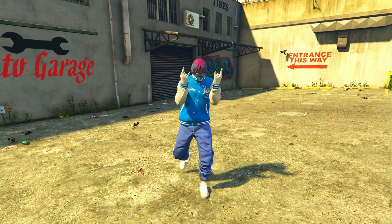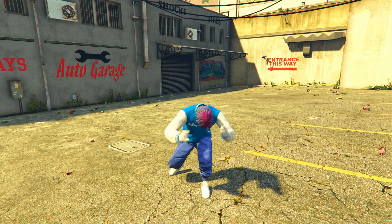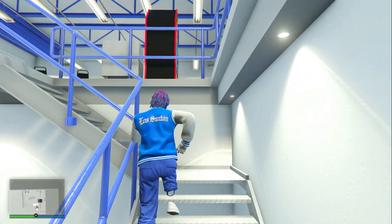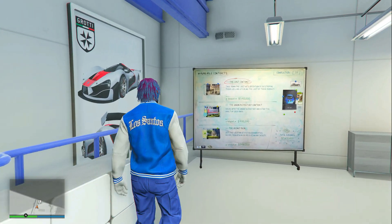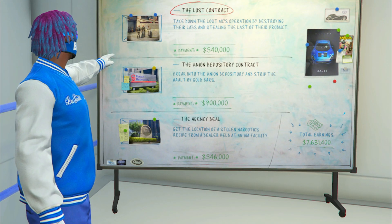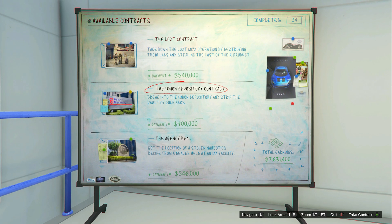The first money method is literally the most overpowered we've had in a while — you can make nine hundred thousand dollars every 20 to 30 minutes if you do this correctly. The only thing you need is an Auto Shop. Enter inside of it, make your way upstairs to where the Auto Shop contracts are located. These contracts are paying triple money and triple RP this entire week. The best contract to start is the Union Depository Contract in the middle, which pays nine hundred thousand dollars.